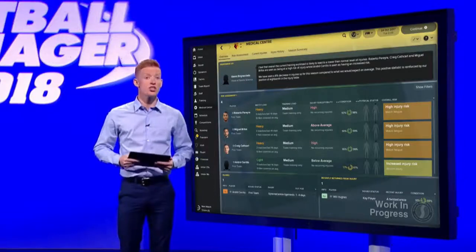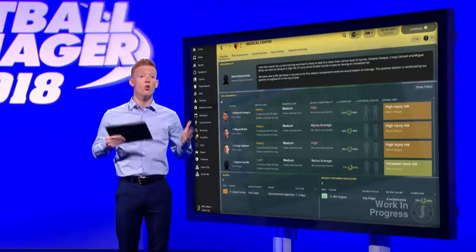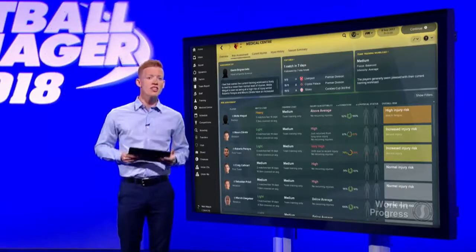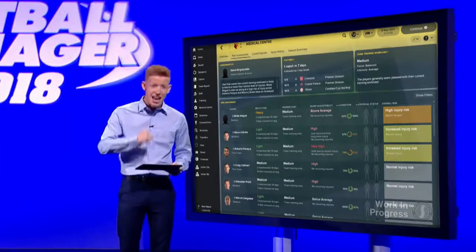If you want to see how you can reduce the likelihood of injuries occurring on the training pitch, you'll want to go to the risk assessment panel. This shows you your upcoming fixtures and current training workload, allowing you to easily match the intensity of your training sessions to your upcoming matches. Your sports scientist will then point out when it will be best to lighten the player's workload and when they need to put in the extra hours on the training pitch. This will help keep your players injury-free for longer and potentially prove to be the difference between defeat and victory.